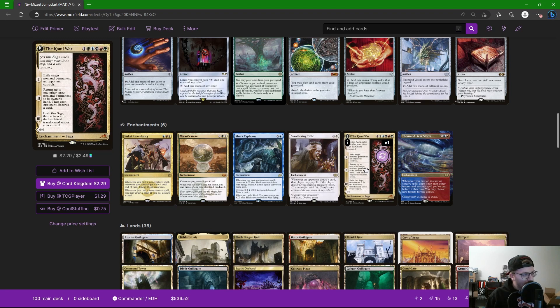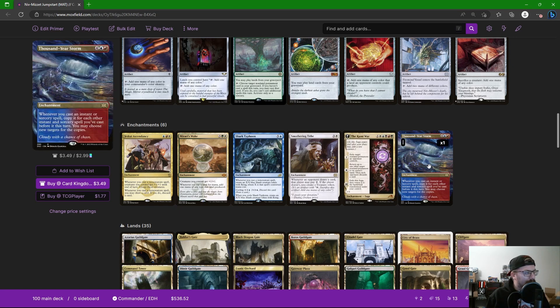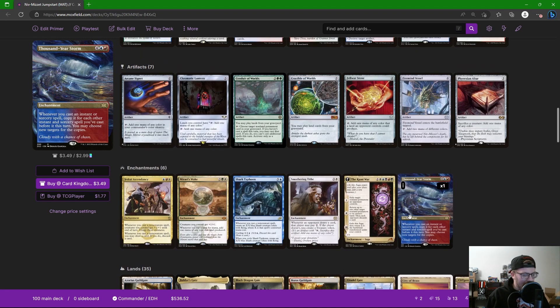I decided to try out the Kami War. It's six mana for a saga — number one, exile a target non-land permanent an opponent controls; number two, return up to one non-land permanent to its owner's hand, then each opponent discards a card; then it flips into Okagachi. The effect I like on the back side is: whenever it attacks, the defending player chooses a non-land card in your graveyard — that card returns to your hand and it gets +X/+X where X is the mana value of that card. So an opponent picks something, it comes back to our hand, we play it again, and then we can potentially jumpstart it a third time. Thousand-Year Storm also feels perfect here — it was a Ravnica card, and it's going to help us double up on things we cast and potentially end the game.